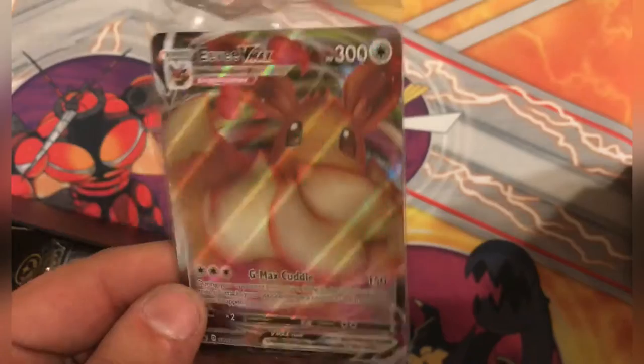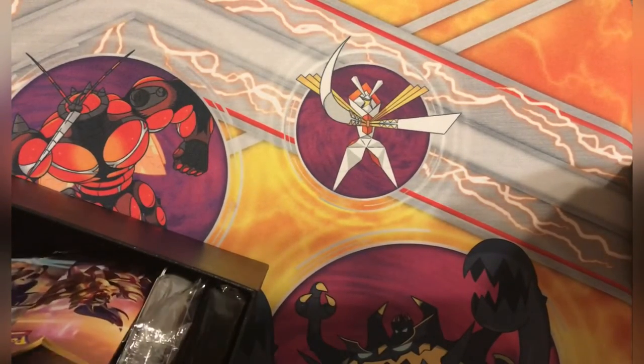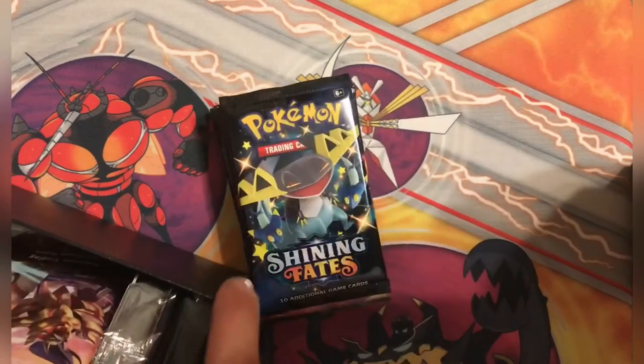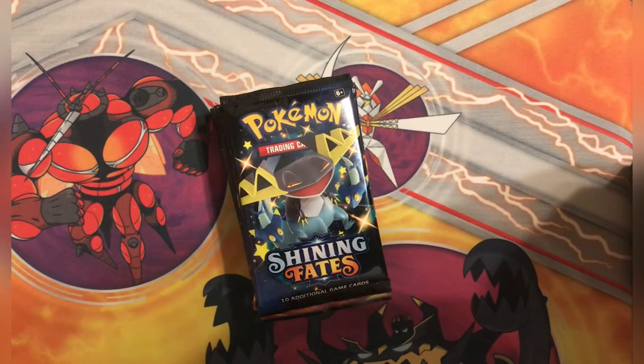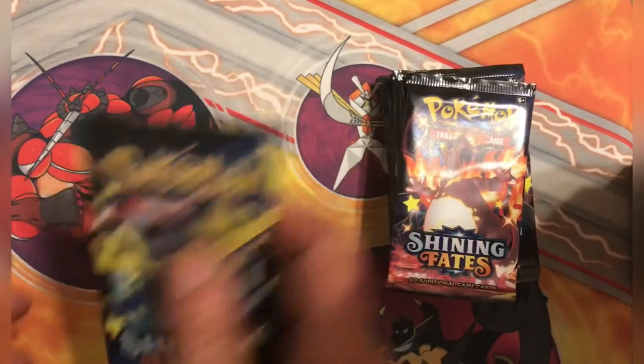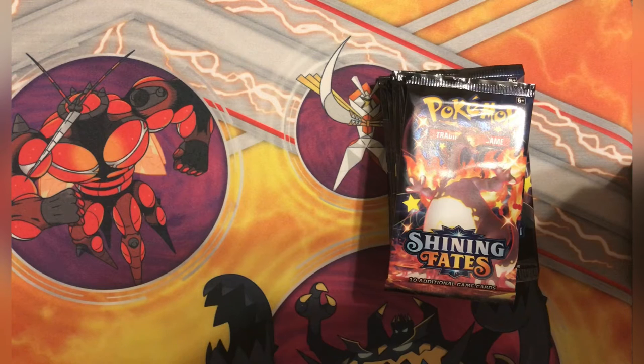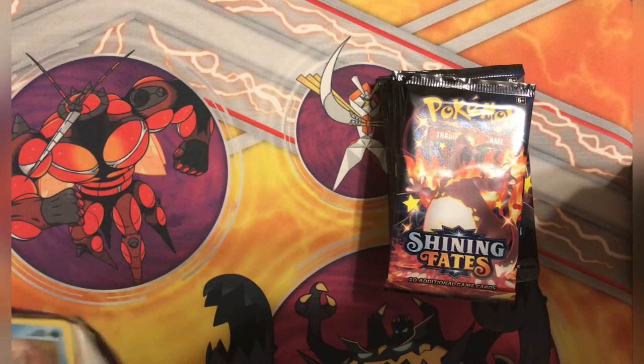And that is, of course, the EV inside. Nice promo card there. 10 packs, Shining Fates - just tossing everything everywhere. And there's also 10 inside this box of Shining Star V. So let's see which one has better pulls. For me, honestly, I hope it's Shining Star V, since I only got this one box. So there's the first code card, guys.